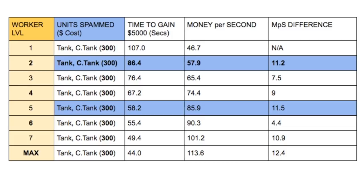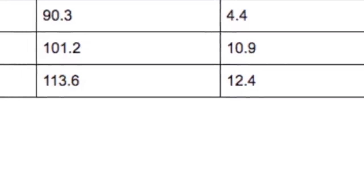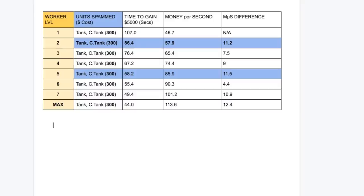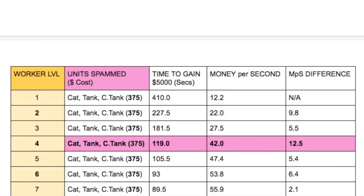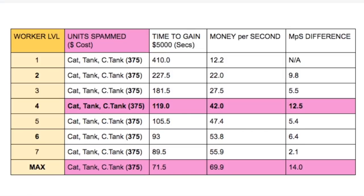For two tanks, there are two areas of benefit: you gain 11.2 monies per second upgrading your worker cat to level 2, which would be a good first upgrade if you're spamming both tanks. And if you can manage it, get yourself over to worker cat level 5, which gives an 11.5 increase. For the three-unit set at 375 monies, upgrading to worker cat level 4 gives you a 12.5 monies per second increase over level 3. Max worker cat is the next big benefit, at 14 monies per second difference over worker cat level 7. This is why these things bear looking at — in a linear system it wouldn't look anything like this at all; it is incredibly weirdly higgledy-piggledy.